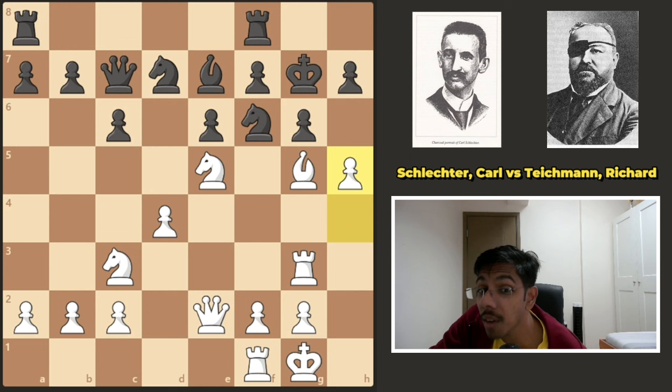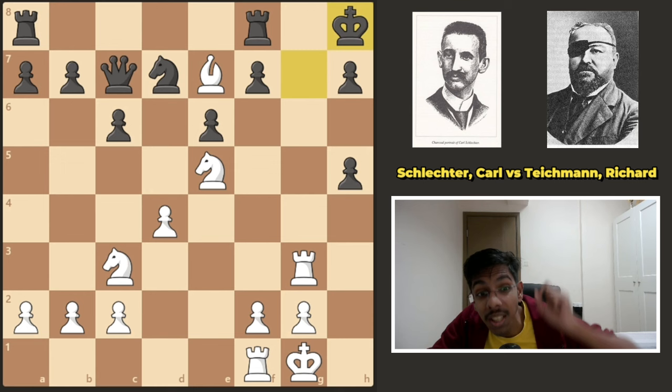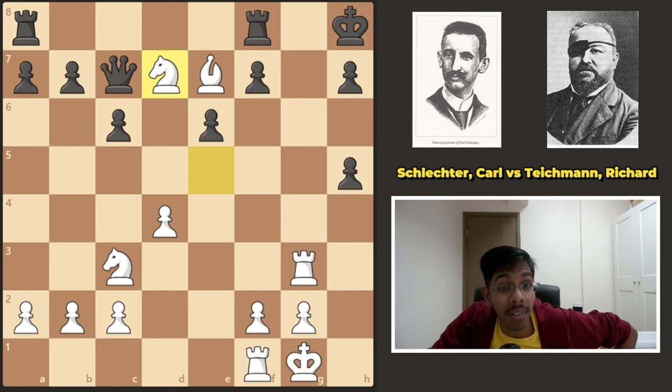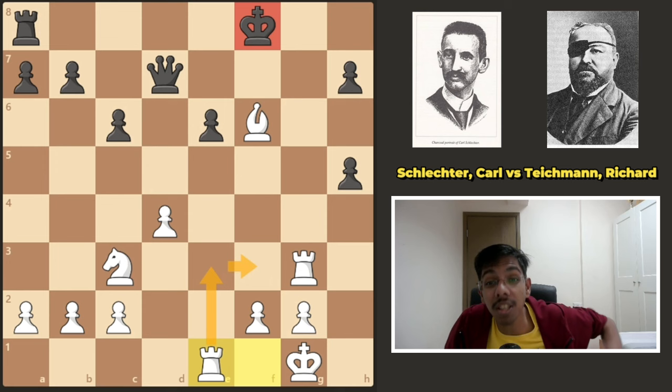Also after knight takes pawn, there is a brilliant idea to sacrifice the queen on h5. And after black takes, you take the bishop, give a discovered check. The king is pushed into the corner and then you take the knight. The queen cannot take the knight because bishop f6 is a checkmate. You might think after f6 black is fine, but white can simply take the rook, give a check, and bring the other rook into play. The king is going to get hunted — rook is coming to the f file. So with that many threats, he decided to simply take the knight and go to g8.